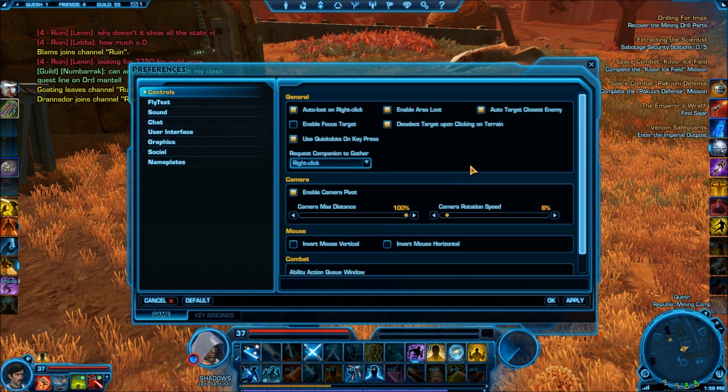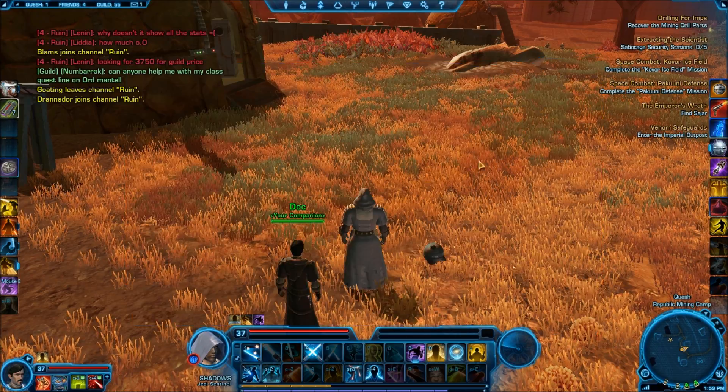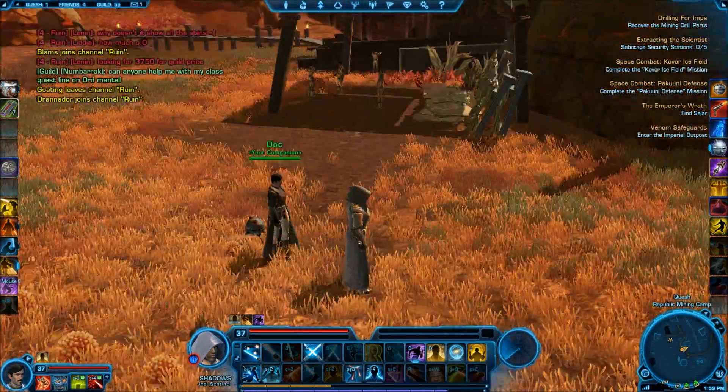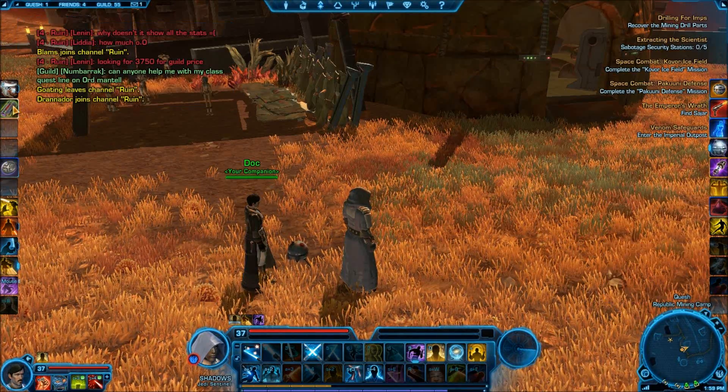So that's the preferences you want to turn on. This will help you level faster and make the game much more fun and enjoyable — and that's what we're all looking for. Everything else looks pretty good. I turned on all my bars through the preferences so I can see everything.